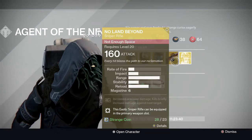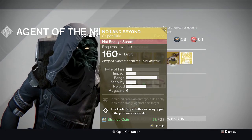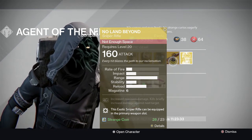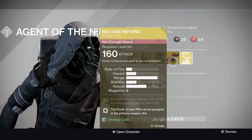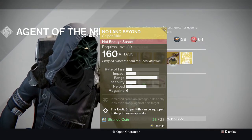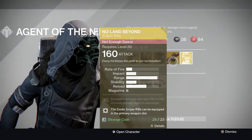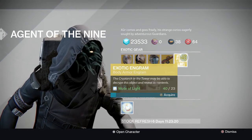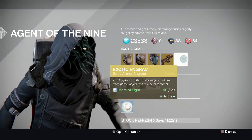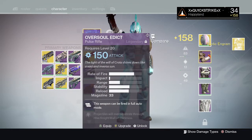Finally, he is selling No Land Beyond, supposedly the worst gun in the game. But what if it's so bad because Bungie is secretly part of the Destiny Illuminati and they just want everyone to think it's bad, but secretly it's the most OP thing in the game? I'll try it out. I need to dismantle something to buy it, so let's just buy this engram and dismantle it — Oversold Edict is crap anyway, so let's just get rid of that.